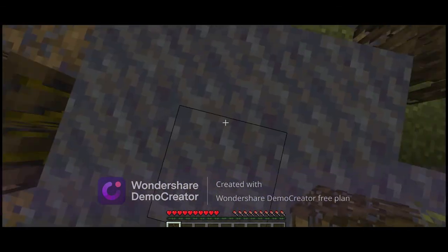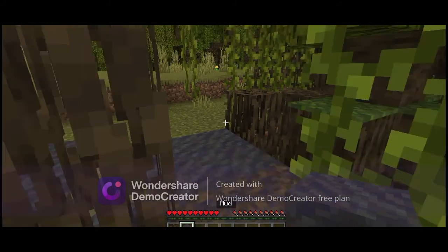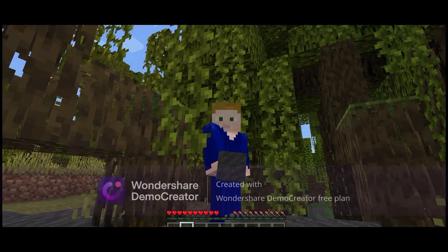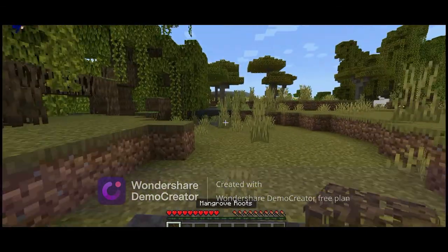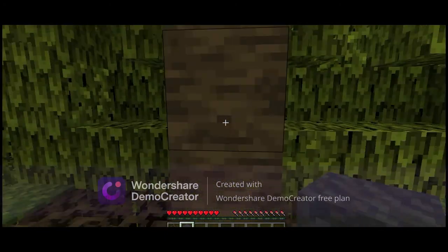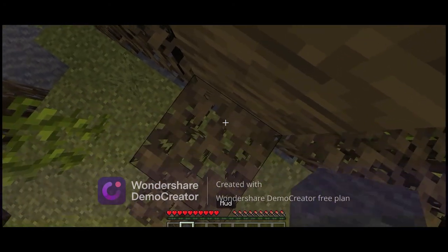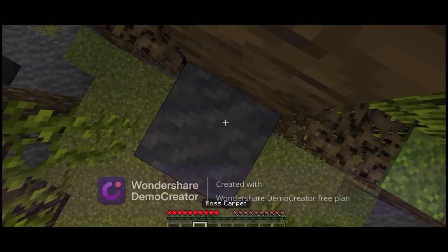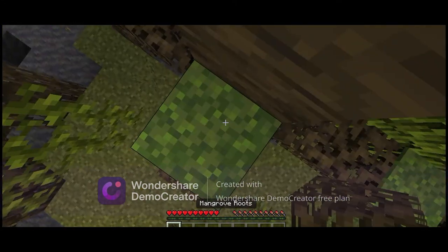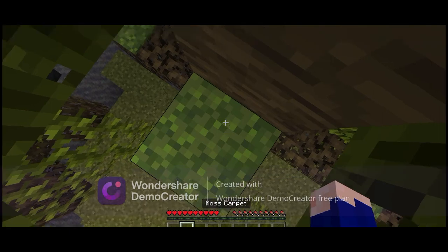Wait, what's this that makes my character make weird noises? Okay, it's mud. Just holding some nice mud. Just stepping — wait, what's this? Moss carpet! Just stepping on some nice mud with some moss carpet on top and some mangrove roots on top. That's nice.